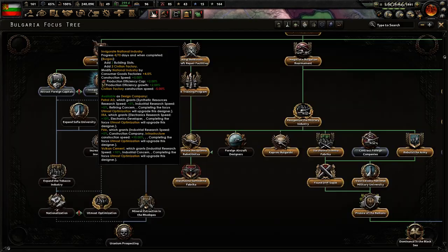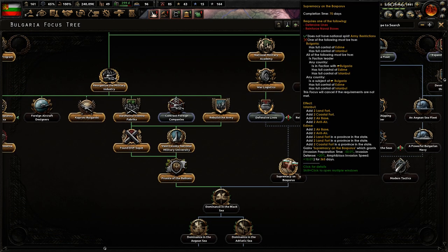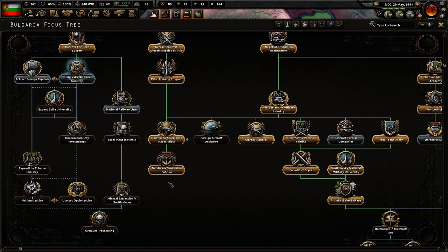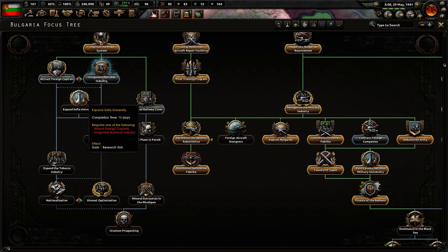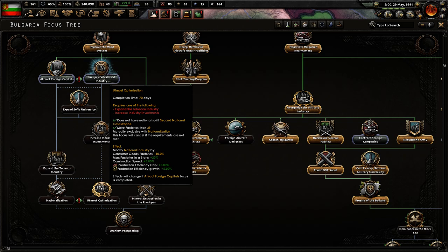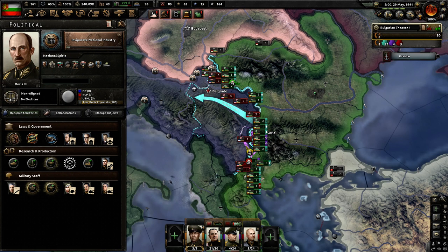Let me show you real quick what I've been doing with the focus tree. I took all the air focuses because they give me military factories. We need to attack Turkey to get this — it has full control of Istanbul. And what I want to do is come down and get the extra research slot and then finish this off because of all the industrial bonuses that we can get.